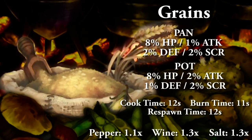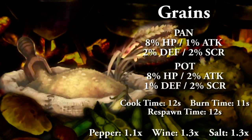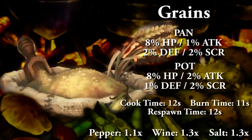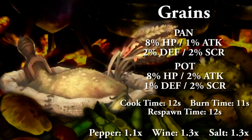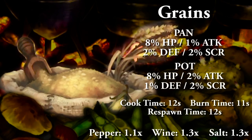Grains cooked in a pan: 8% HP, 1% attack, 2% defense, and 2% to score. Cooking in a pot: 8% HP, 2% attack, 1% defense, and 2% to score. Full cooking time 12 seconds, burn time 11 seconds, and food respawn time 12 seconds. With the spices: salt and wine are both 1.3x, and pepper is 1.1x, capping out at 1.7x.